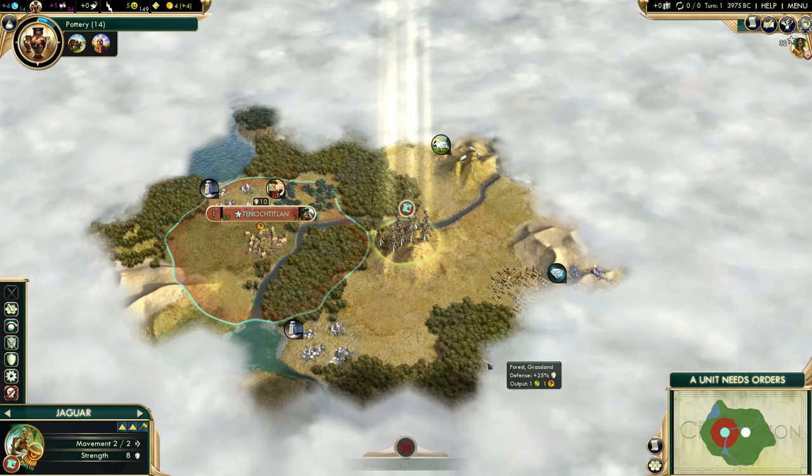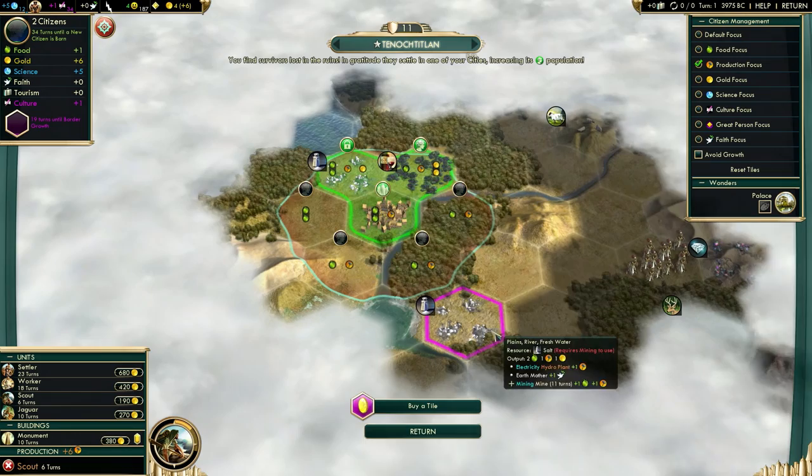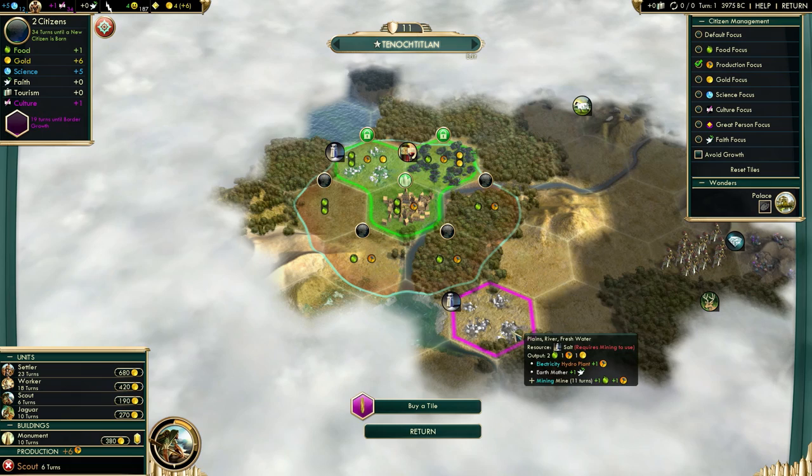We will start with a scout as usual. I might go for monument after the scout, but we'll see. If I don't find culture very early, I might actually build a monument myself. Pottery research, obviously. I need to find my neighbors, grab as many ruins as possible, find some more city locations. We got plus some population from the first ruin - that's awesome, actually.